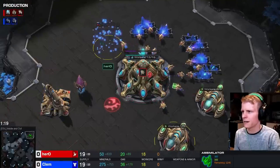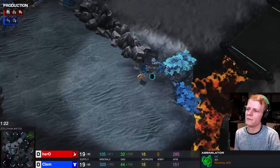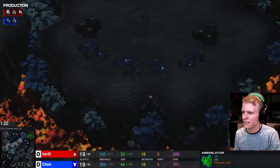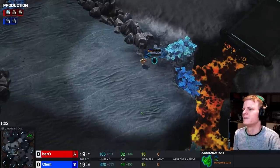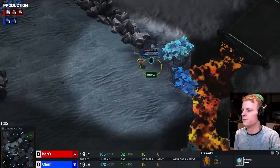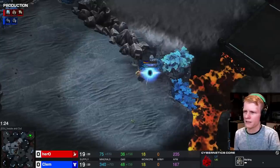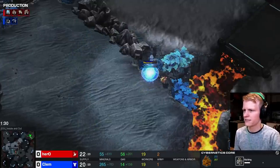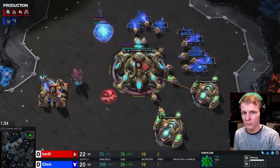As soon as the gateway gets down, immediately build a core — this is vital. You also need to make sure that wherever you're proxying — you could proxy closer, or proxy right here or up here — I wouldn't recommend proxying down here because then you have to go through the natural. Proxying in the direct line of the main tends to be the way you go for stargates. Make sure you get this pylon down before the core reaches the halfway point. The core takes 36 seconds to build and a pylon takes 18, so you want to build the stargate as soon as the core finishes.